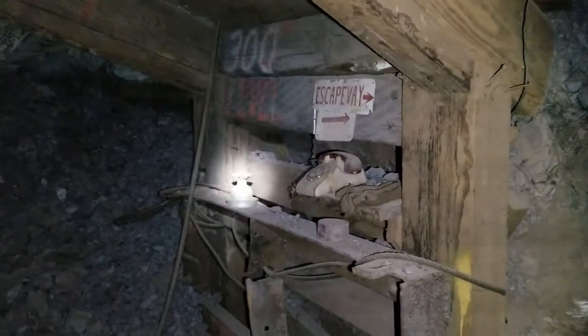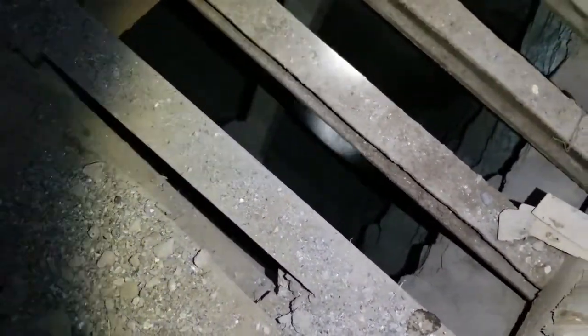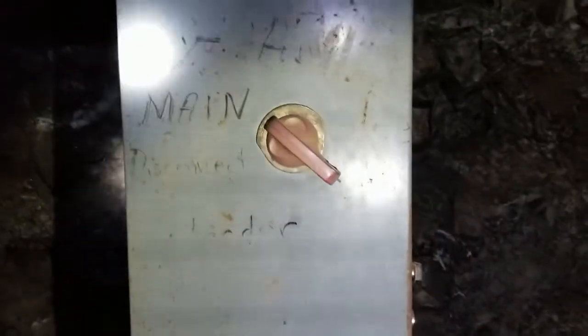There's a mine phone, looks like a valve of some sort, a little bacon strip, and then we've got a grizzly. You can see down there into the ore pocket, about 15 feet down. So this is where the 200 would have loaded out — if you remember, there was no ore pocket on the 200 level. So this is the main disconnect.